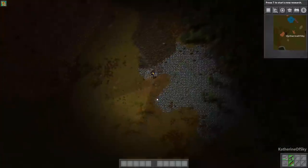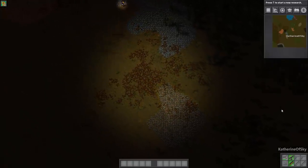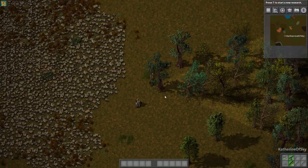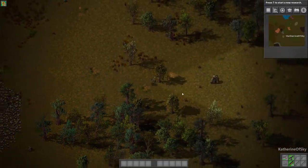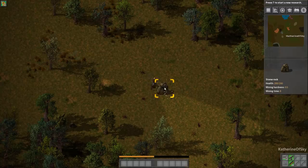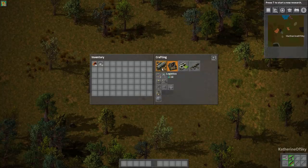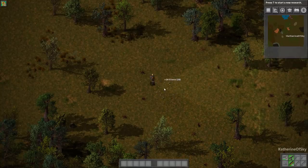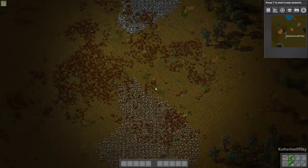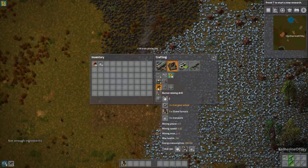We need to get some stone. I'm really looking for some big rocks — there's one over there. If you chop one of these stones with your pickaxe — which, by the way, you should always make: it's an iron axe in the production tab, it makes your mining a lot easier — the big stones give you 20 stone each, which is a lot faster than digging up a stone patch when you want to get the initial ingredients for stuff. So we're going to make all these stone furnaces and then a couple of mining drills.